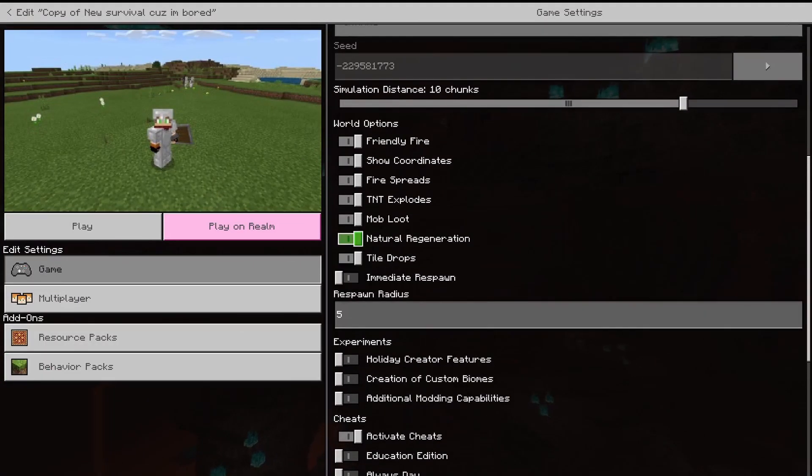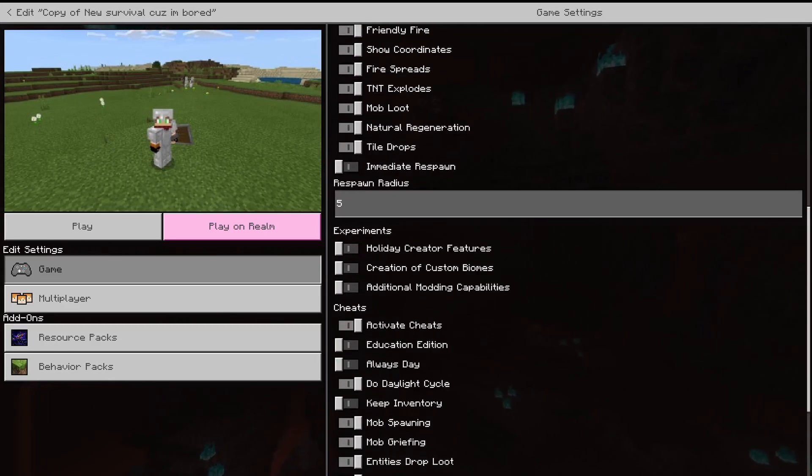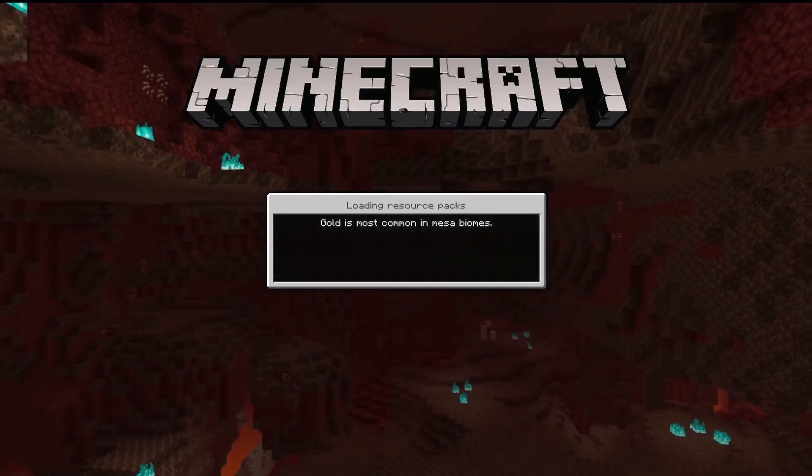Be sure to have show coordinates on because we'll need this. Just go over here, slap this into creative, and press play.